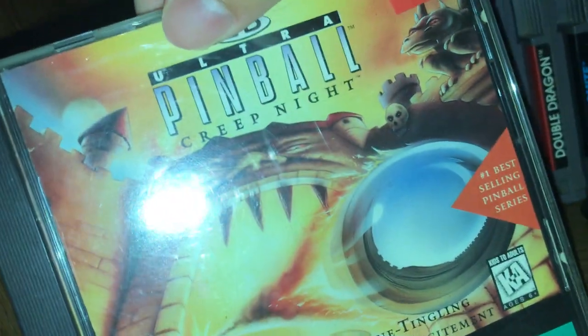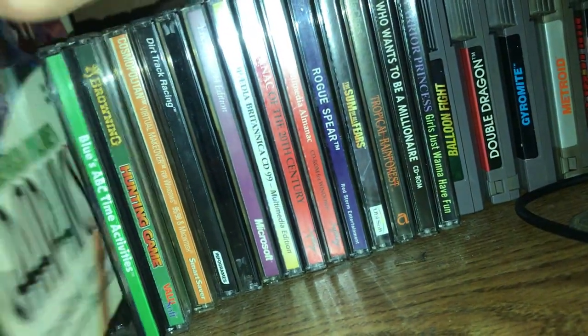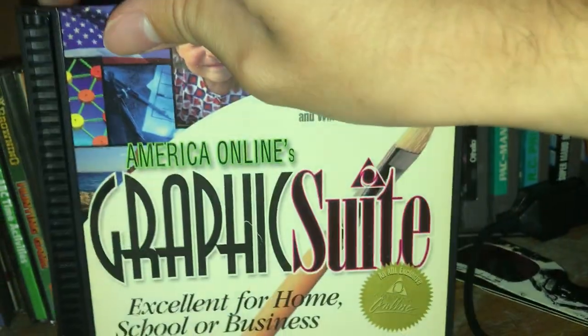This one I have not covered. It's called the 3D Ultra Pinball. And after that, we have the America Online Graphic Suite, which comes with a weird dual case, by the way.